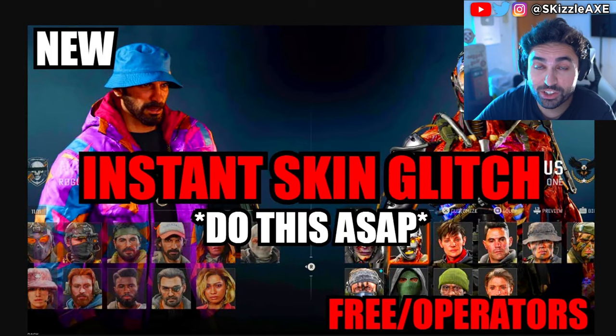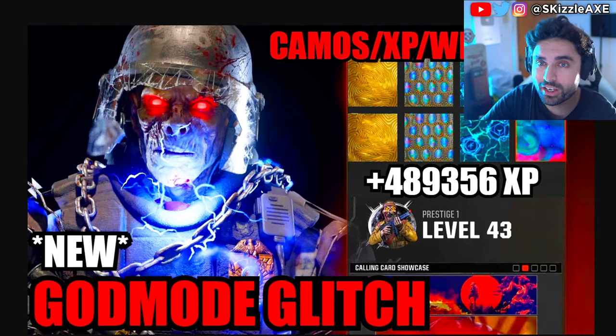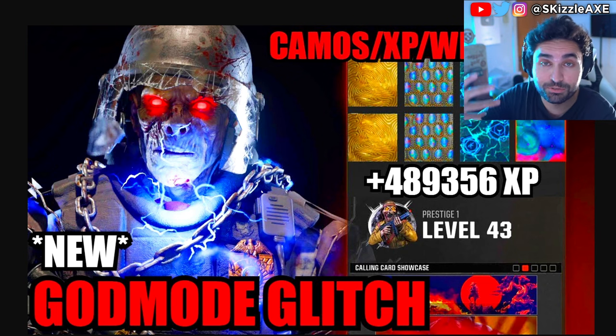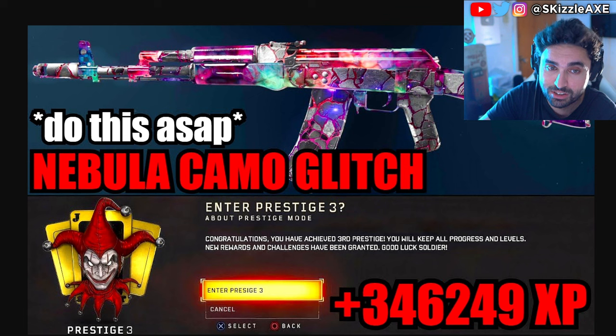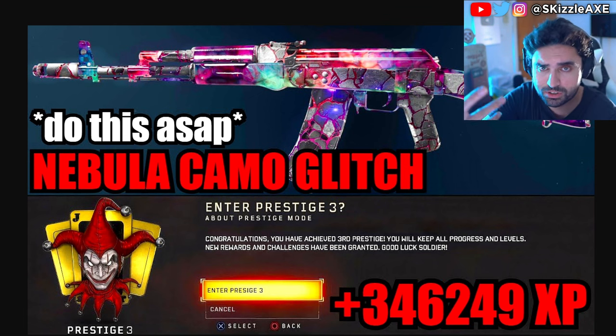What's going on toxic gamers — the Call of Duty scientists are madly at work and they're finding out new glitches in the game. This is a crazy glitch for Black Ops 6, and you've got to do it immediately before Activision patches it out. Like the video if this helps you out, subscribe if you're brand new.